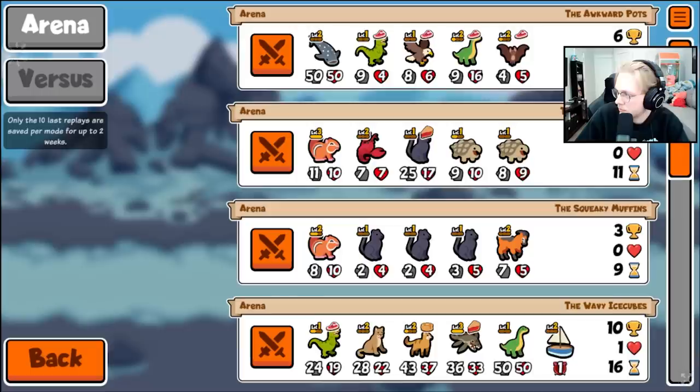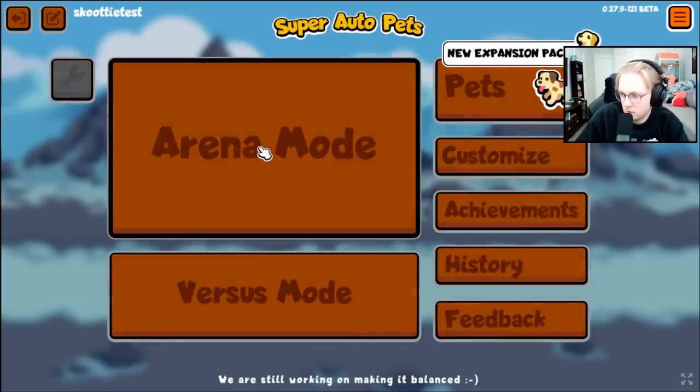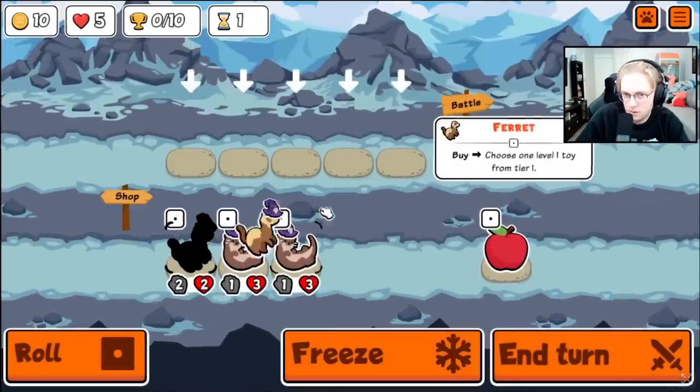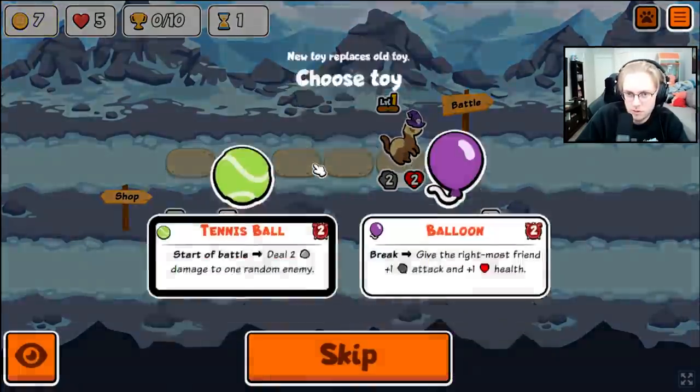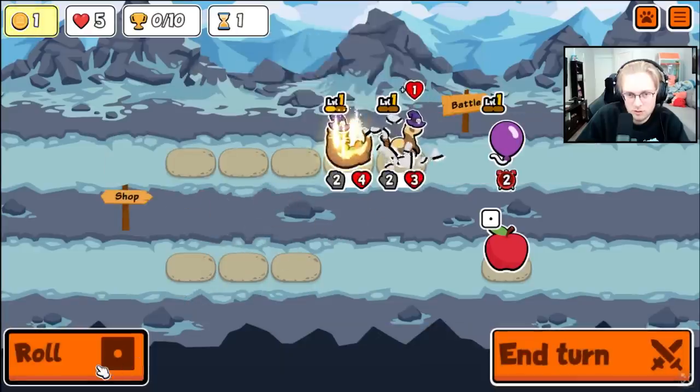There's also a new food that comes with the snapping turtle, which is the kebab. It kind of works like the chili, but instead it hits two pets behind for three damage instead of just one pet for five. So with a level 3 panther, the kebab should do 12 damage to the two pets placed behind the one you're attacking. Some other foods that could be cool are the carrot, which could give plus four plus four, and even the garlic, which could block eight damage each hit.